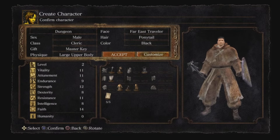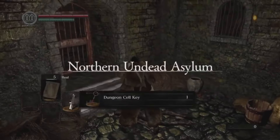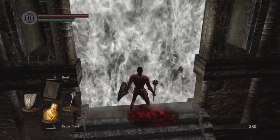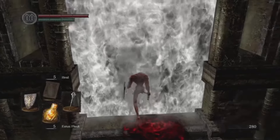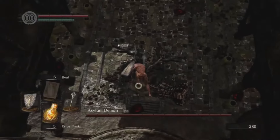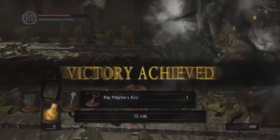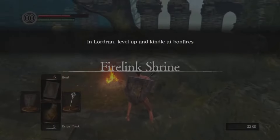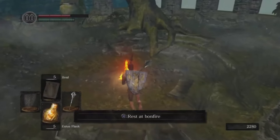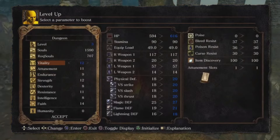Today we are going to make an OP Cleric in Dark Souls 1. First, make a cleric and summon yourself into the Undead Asylum, progressing through the area and doing a plunge attack at the very end so you can kill the first training boss. Obviously you're going to be picking up drops and killing enemies along the way.